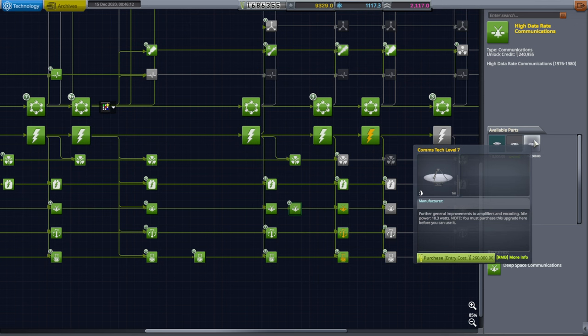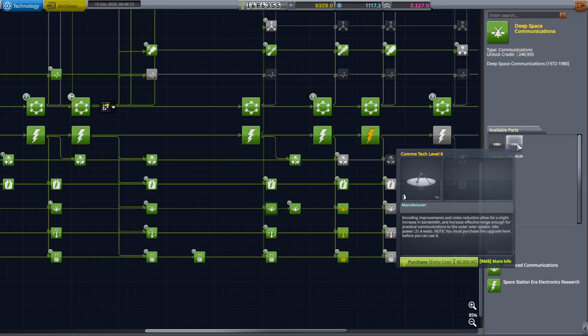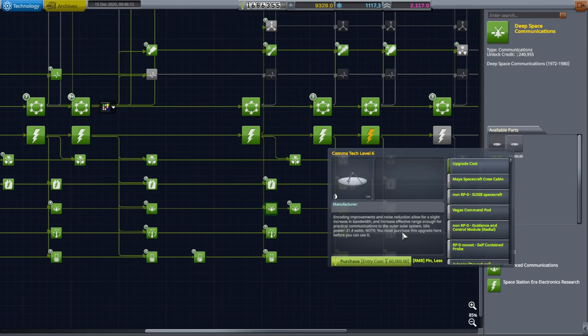I'm not sure about comm tech level 7 at a cost of $260,000. But it enticingly says it increases effective range enough for practical communications to the outer solar system, and it reduces idle power, so I feel okay about getting that one.